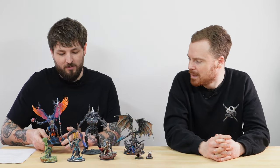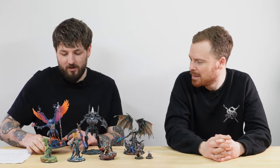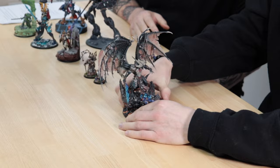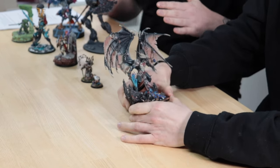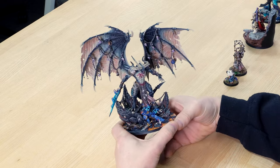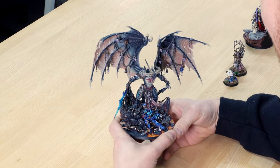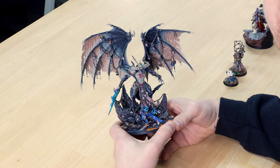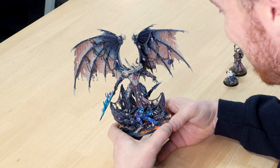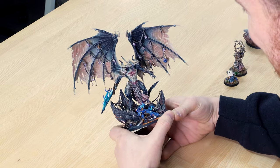The next one is Bellicore — the Dark Master himself — for the same client. They specifically said the models don't need to look like they come from the same universe, so there's a little less synthwave on the base. It's like going to a club and they've got different rooms on different floors — Bellicore's in the room where they're playing Slipknot.